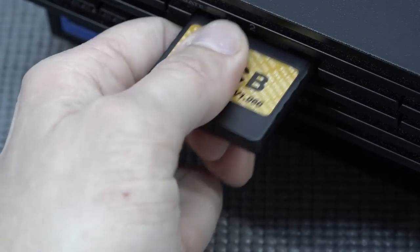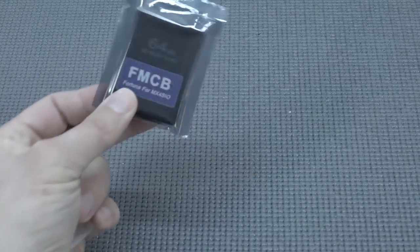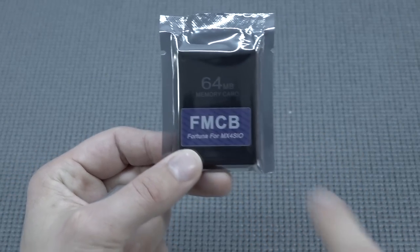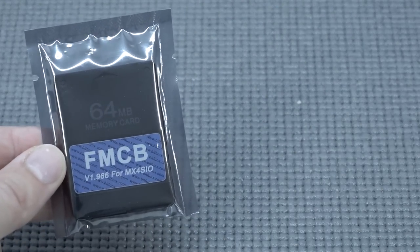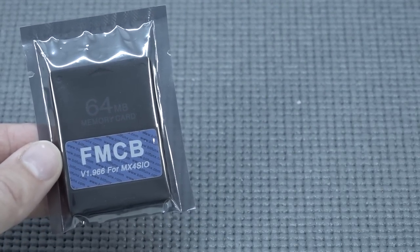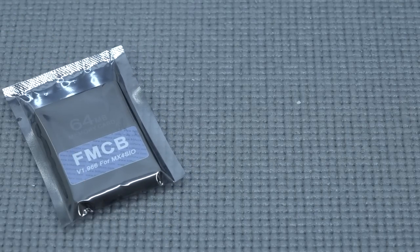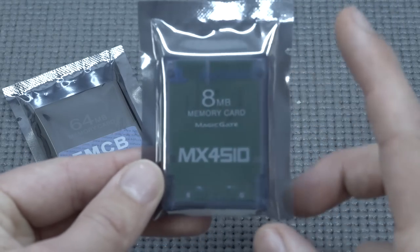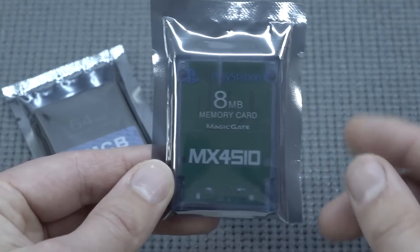So what are we going to get inside the kit? We're going to get ourselves the FreeMCBoot special memory card — you can already see it says Fortuna for MX4. The first thing we're going to get is the FreeMCBoot for the MX4SIO, so this memory card has been set up and everything is ready for you to use. Then we're going to get ourselves the MX4SIO memory card, and this card is needed for getting the expanded functionality in your PlayStation 2.